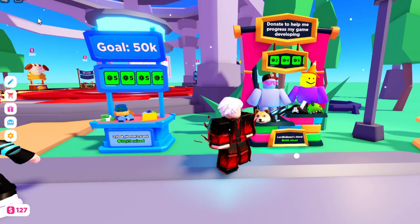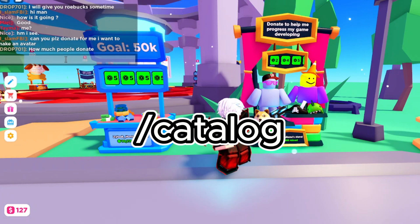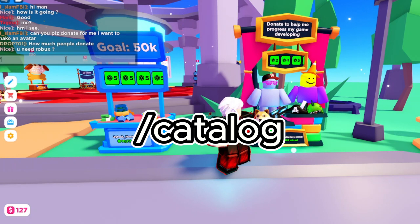Type /catalog in the chat and you will be teleported to catalog. Then create an avatar by clicking the plus icon at the bottom of the screen.